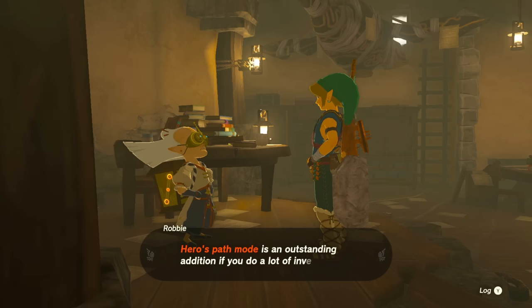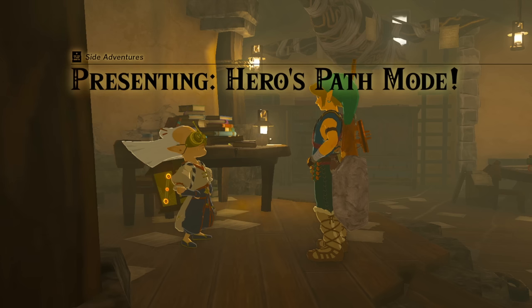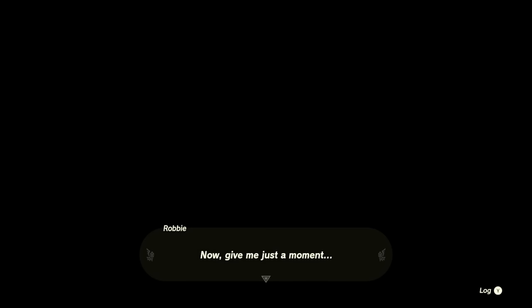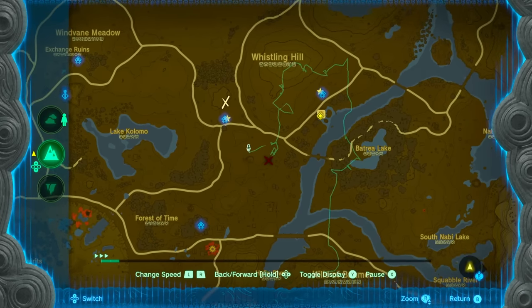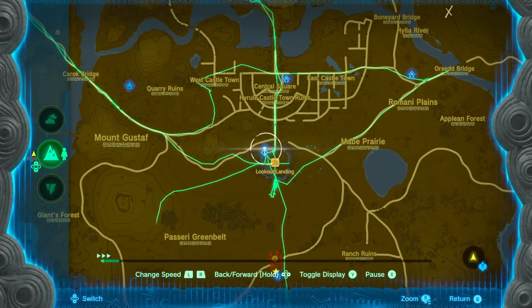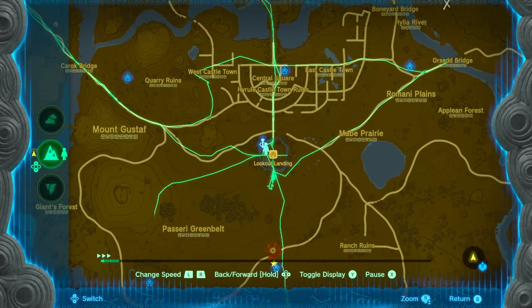Next up is Hero's Path Mode. To unlock this, all you have to do is have 15 shrine locations logged in your game. Usually by now most of us already have 15 shrines done, so it's going to be simple to submit that quest. Once you do, you'll get Hero's Path Mode — it basically shows you the pathway you took in the game, showing exactly where you teleported, where you died, and where you walked. It's a good way to trace the most optimal path, and a lot of people will use it to show their most efficient route.